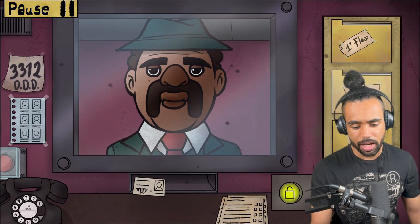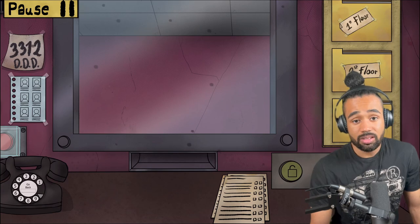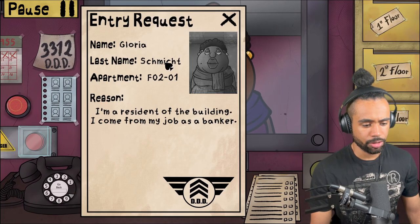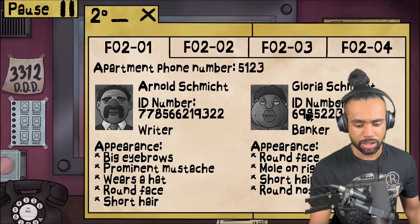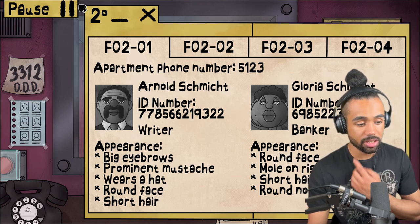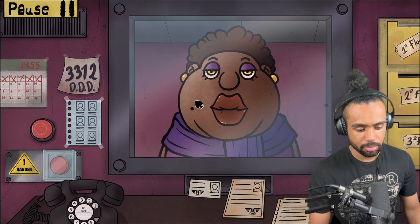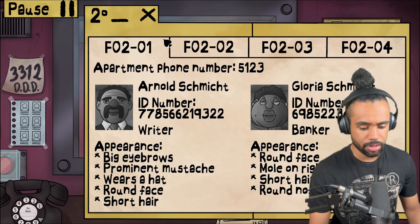IDs match - small round face, welcome to the party! Hello ma'am - Gloria Schmidt, resident, banker, apartment 201. Gloria Schmidt: round face, mole on right cheek. Let's check that. Brown nose.